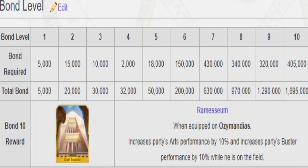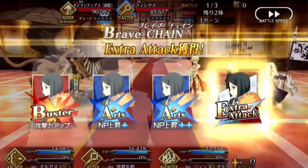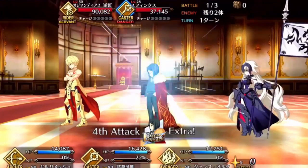His Bond CE increases the entire party's Arts card performance by 10% and Buster card performance by 10%, making him a hybrid between Arts and Buster support.